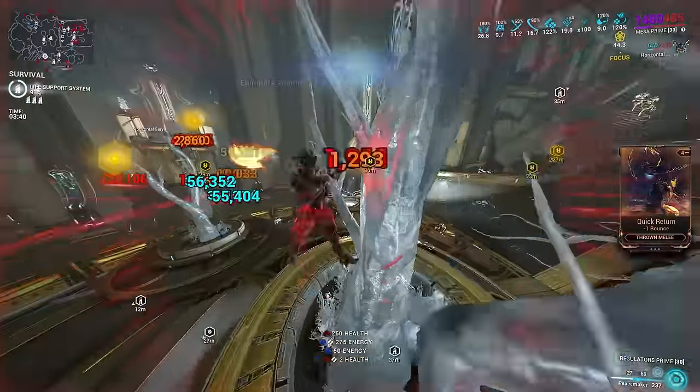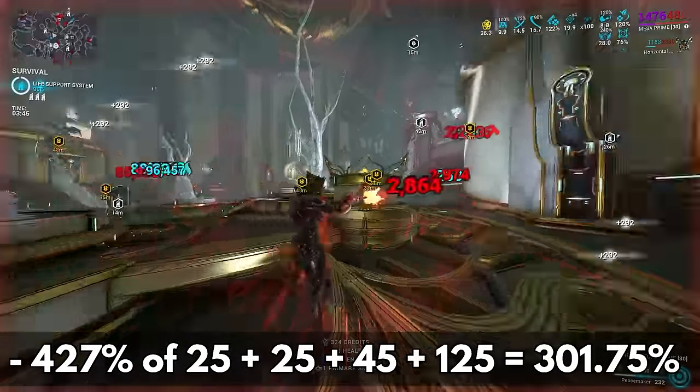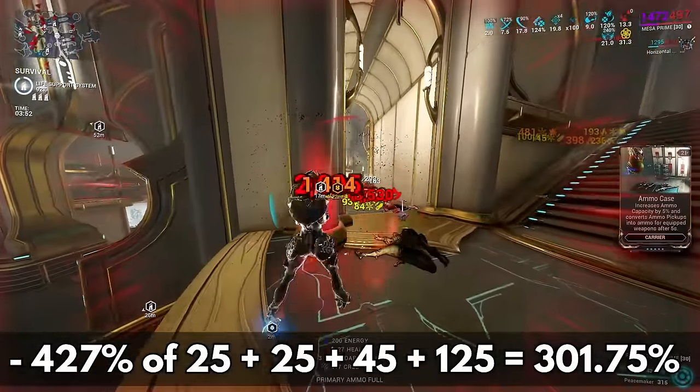Counting the additional 125% flat critical chance, now with the modded 427% of 25 + 25 + 45 + 125, we get a final value of 301% critical chance.